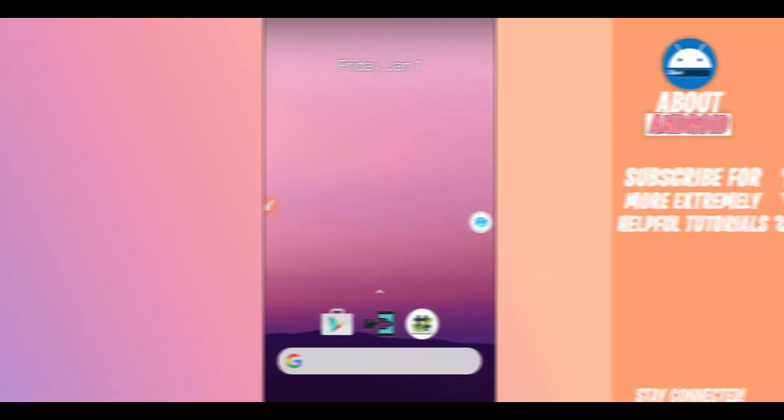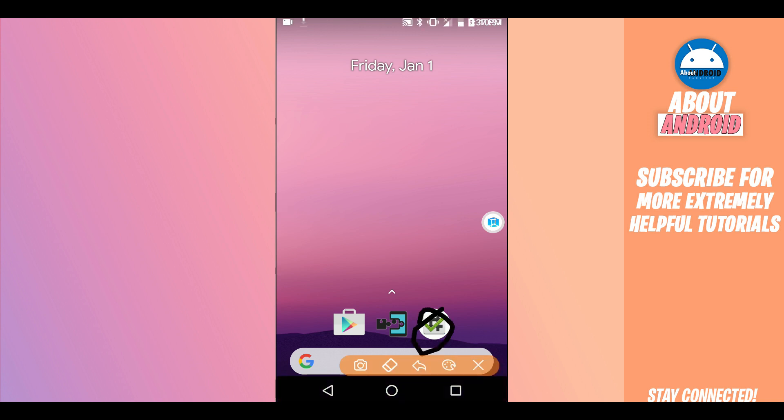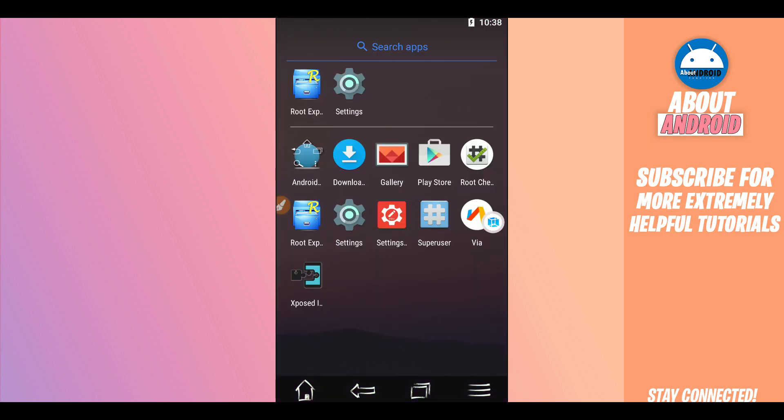As you can see, the ROM has initialized and it's working perfectly. Root SS is installed and working, Expose Installer is installed and working, Google Play Store is installed and working. The link will be available in the description so you can start enjoying this ROM by downloading your games or doing whatever you need.